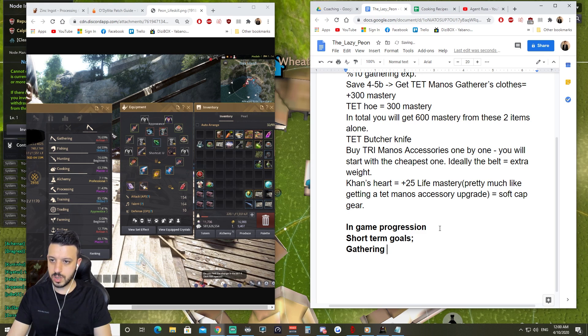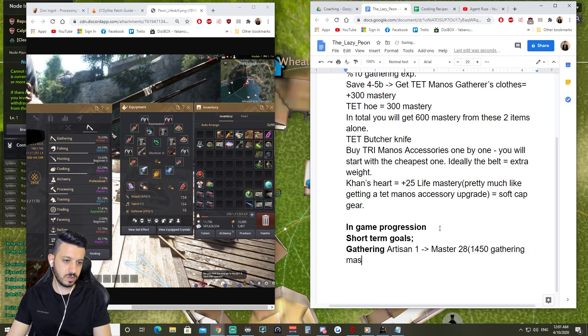You are currently Artisan 1. Your short-term gathering goal is to reach Master 28. At Master 28 you will be at 1450 gathering mastery, and at that level you should be making 200 million per hour from gathering.